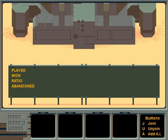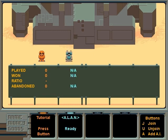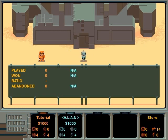Press J on your keyboard to join the game yourself. Press A to add a computer player. Now press your button to start the game. The default button is the spacebar.